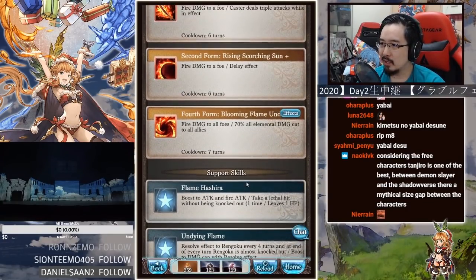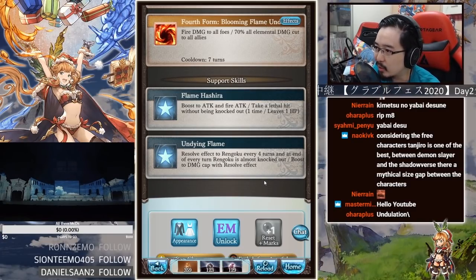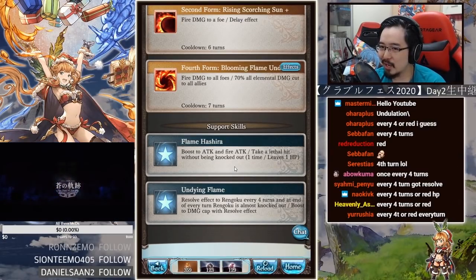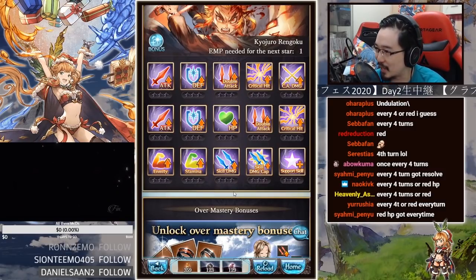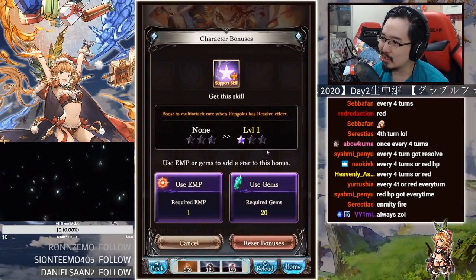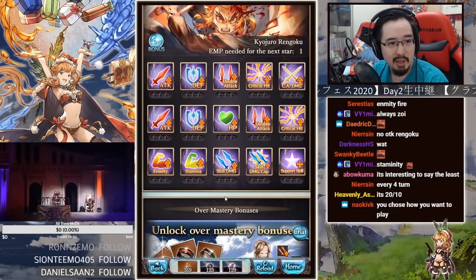His passive, Flame Hashira, boosts attack and fire attack and lets him take a hit without being knocked out — so he has guts. Undying Flame grants resolve effect to Rengoku every four turns, and at the end of every turn when Rengoku is almost knocked out, it boosts damage with resolve effect. He has both enmity and stamina EMPs, which is something you don't see every day. There's also a boost to multi-attack rate when Rengoku has resolve effect — 20% double attack and 10% triple attack.